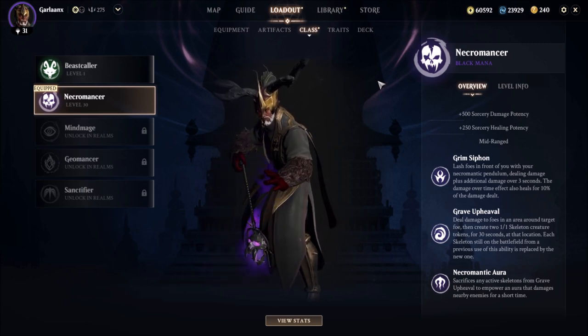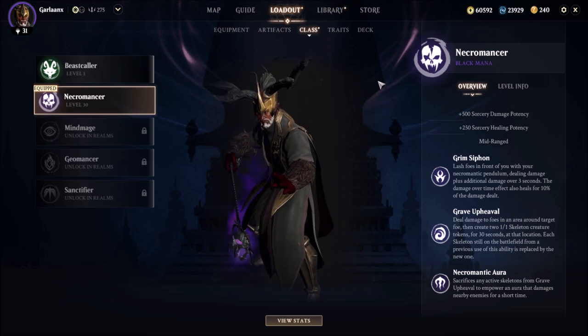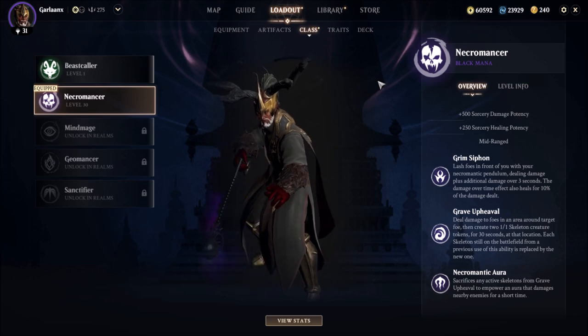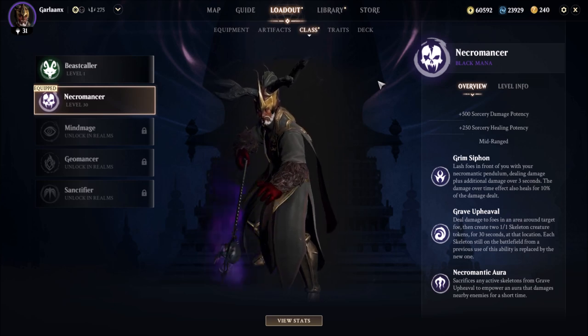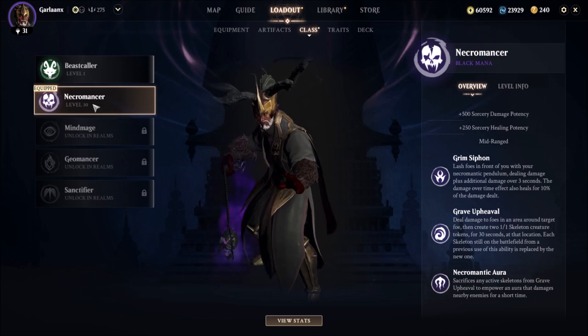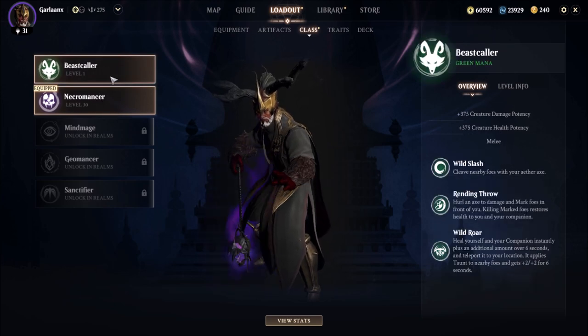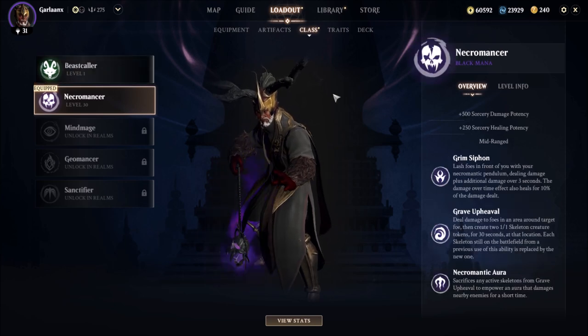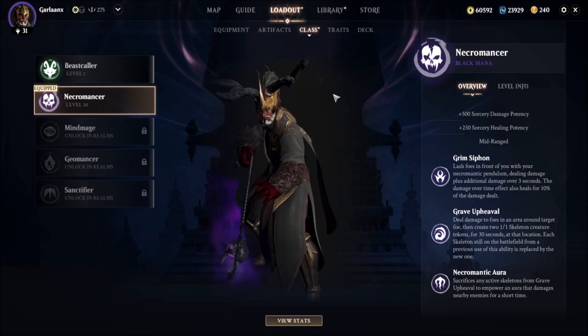First and foremost, you have to be level 30. You have to get your first starter character to level 30, and then there are two methods of doing it. There's a 100% free way of doing it for free-to-play, and then of course you can just swipe your credit card and pay to win. Right now on screen you can see that my main class was Necromancer, we got to level 30 and then we unlocked our secondary class, which I will shortly show you how to do.